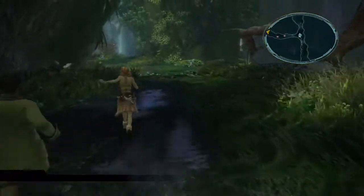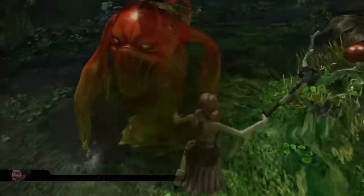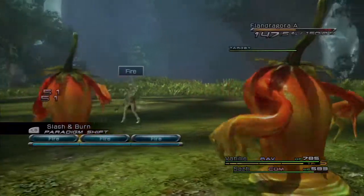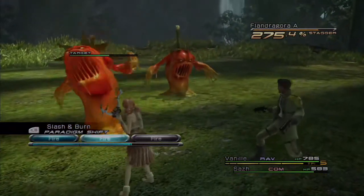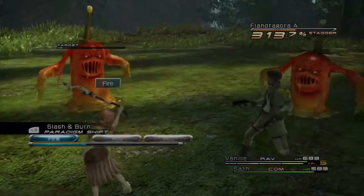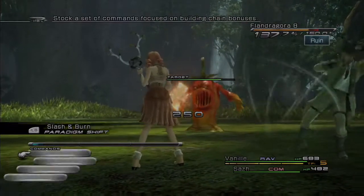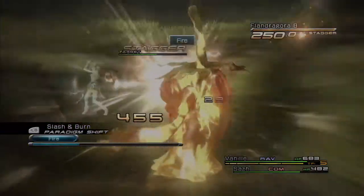We didn't go against any sort of scorpion robots before. I'm glad Saz went up here. Now this should work out much better. I wasn't actually gonna go for that one, but whatever. I forgot — I actually know that its weakness is fire. My bad. I'll just kill that one quick, before Saz uses ruin, because he'd end up wasting a shot. Their stagger meter goes up so quick — it raises 12% with each hit from fire. There we go, it's now staggered.